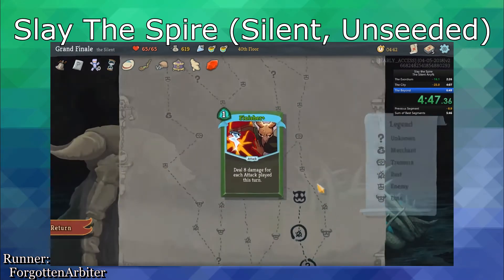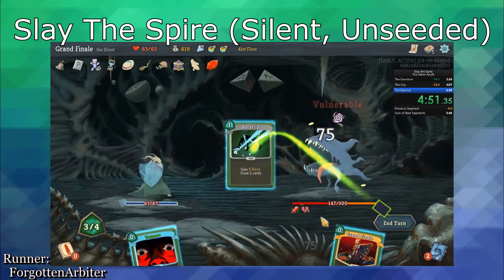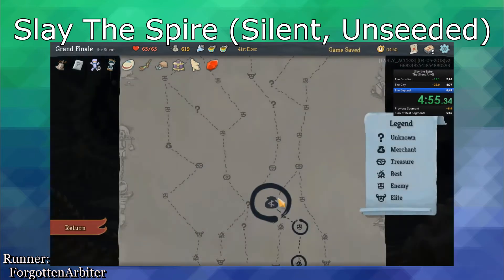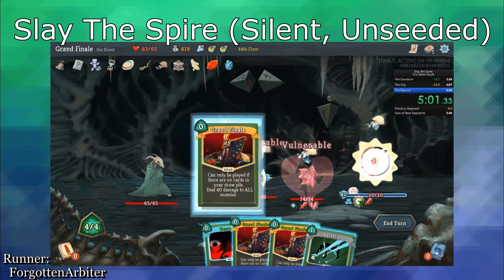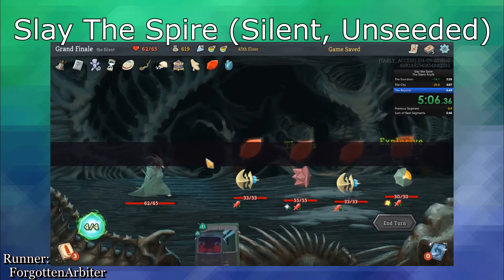However, RNG manipulation simply attempts to remove particular bits of RNG which don't give any sort of option, and simply serve to frustrate runners. If RNG manipulation is a gardener picking off a few dead leaves from an otherwise healthy plant, seeded runs are that same gardener cutting down the entire garden for the same reason.